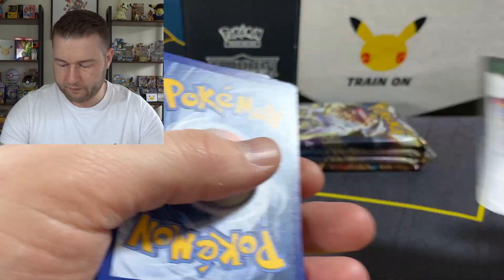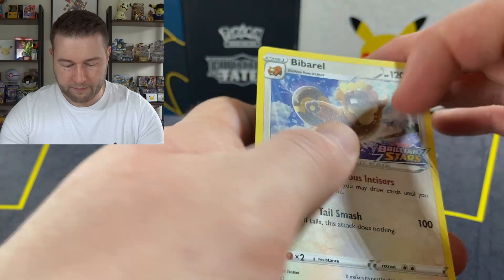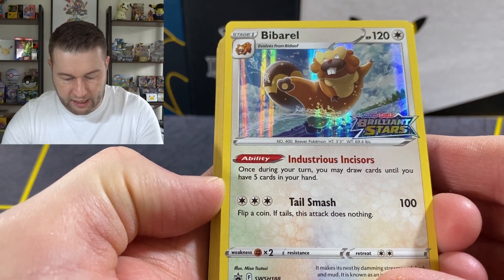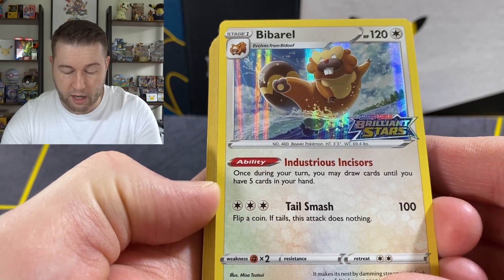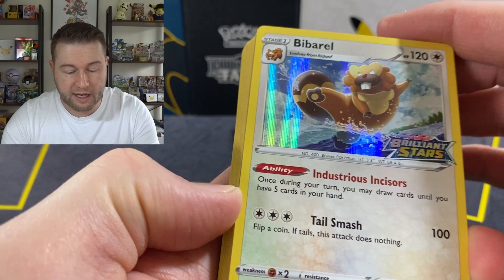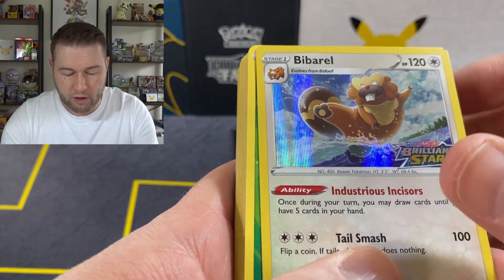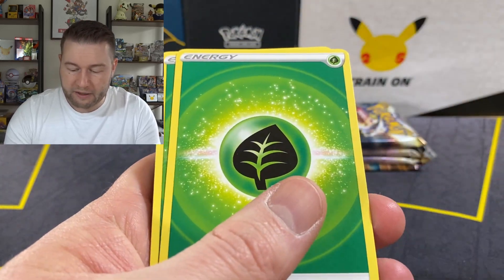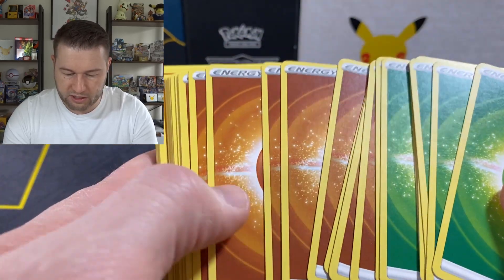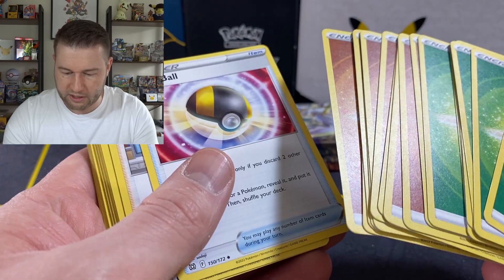What have we got in this one? Move that code card out of the way. So our Bibiril has Industrious Incisors — once during your turn you may draw cards until you have five cards in your hand. Obviously it is a stage one so you do evolve it from Bidoof, but that's quite a nice ability.